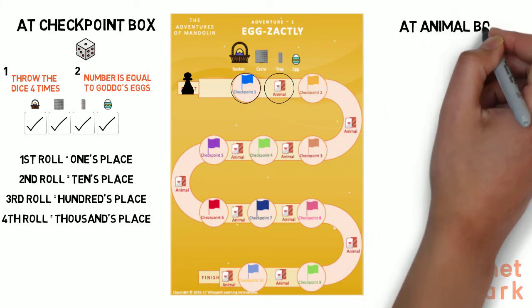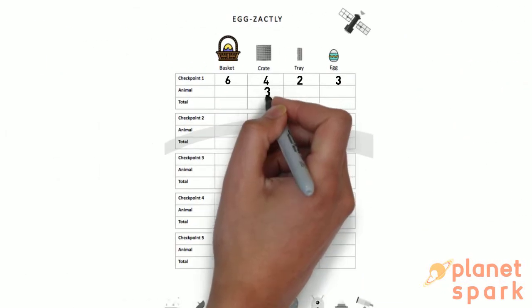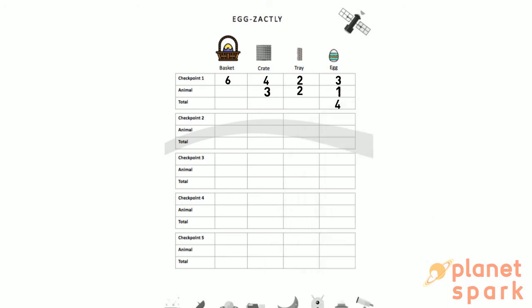Now after the checkpoint box, the child moves to the next box — the animal box. At this box, the child draws an animal card. The card will show an animal along with a number below. The numbers represent the number of eggs that animal gives you. This is how the animal card looks like. The child needs to record that number on the player sheet. Now to find the total number of eggs, the child needs to add the two numbers. See how simple and so much fun!